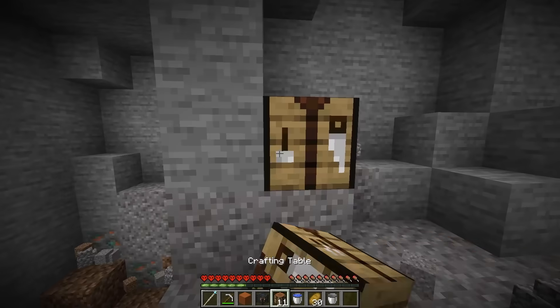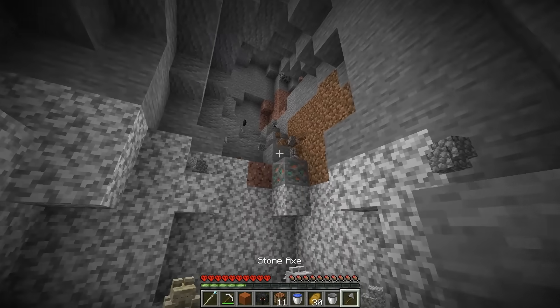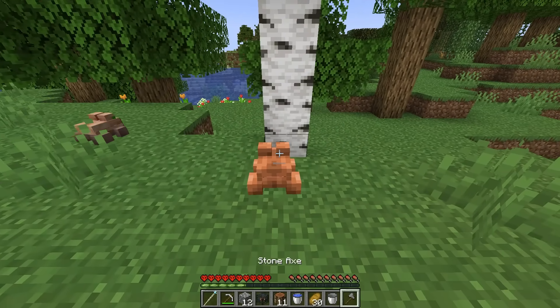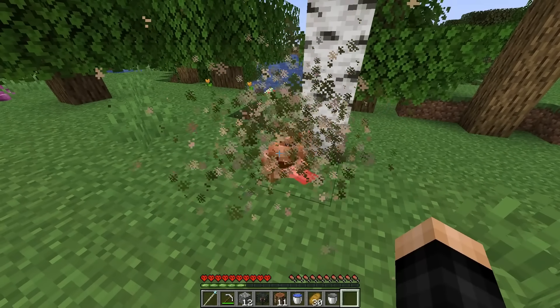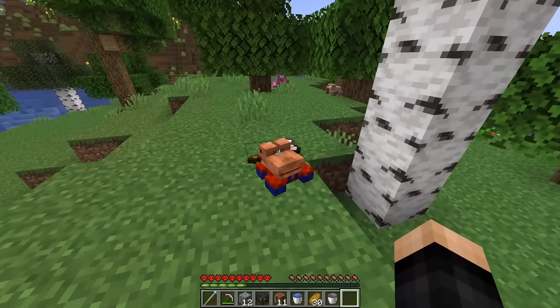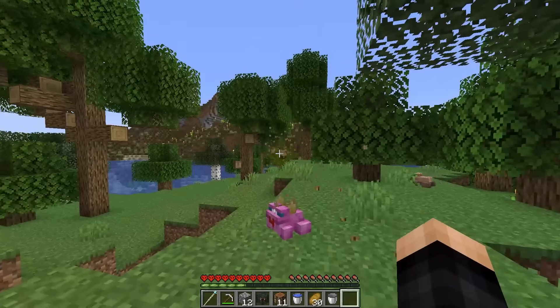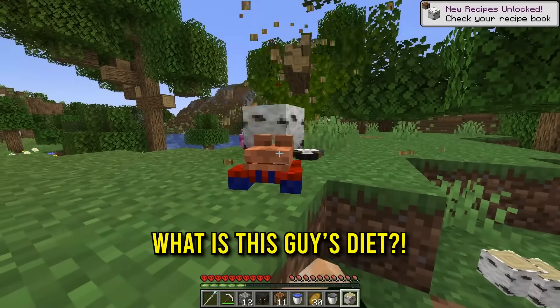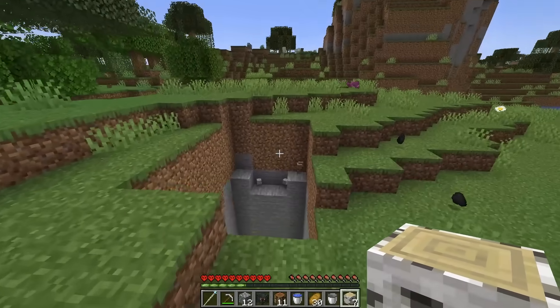Up next is the lumberjack frog, made with a stone axe. I get some trees and give the frog a stone axe — and it becomes a lumberjack frog. Right-clicking it makes it shoot out entire trees! I ask 'what is this guy's diet?' as it fires whole trees out of itself.